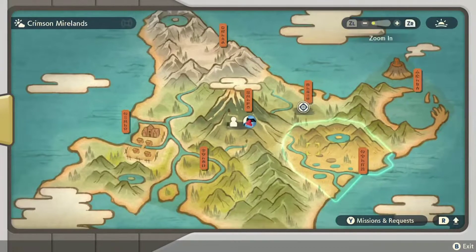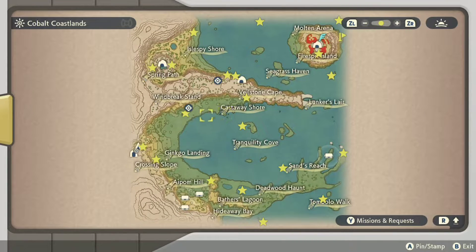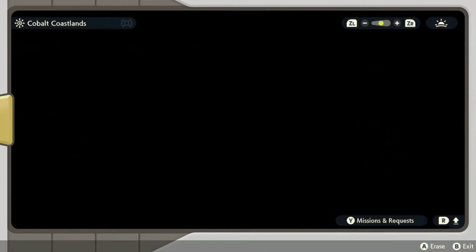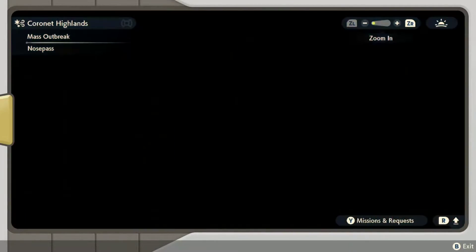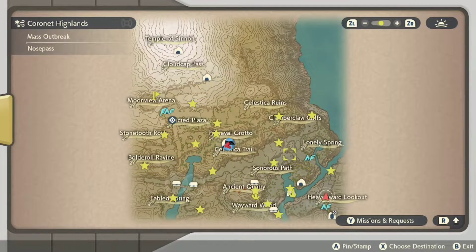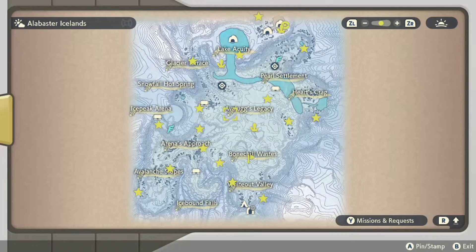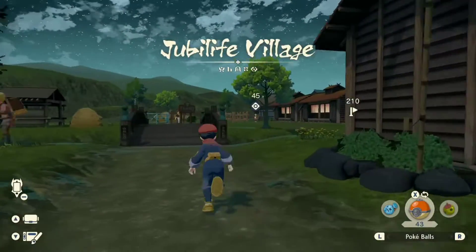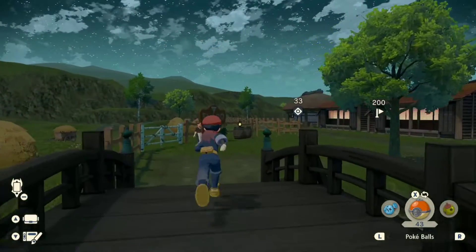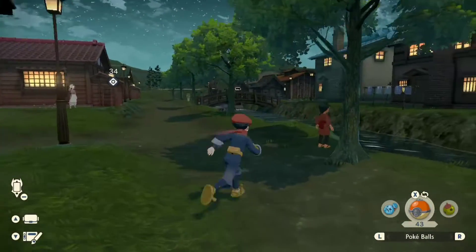Shoutout to all the YouTubers that helped me on this. You've got Cobalt Coastlands — just go to those locations and the wisps should be there. Mostly do it at night so you can see better. Then Coronet Highlands and Alabaster Icelands. Those are all the locations for all 107 wisps.